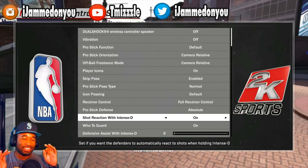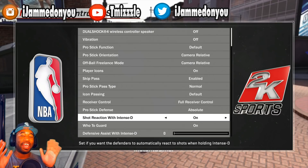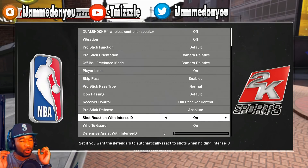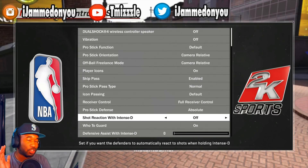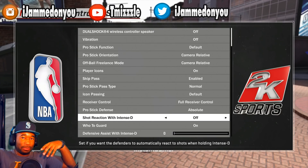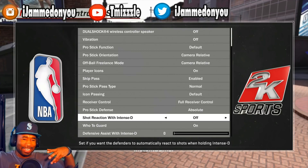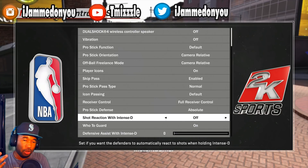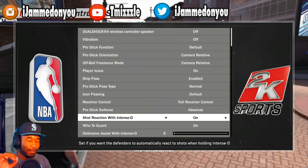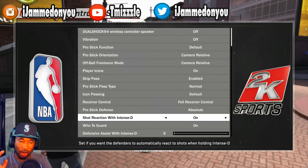You want to always have intense D shot reaction on, unless you're a center playing tools. If you're a center playing tools, you need to be able to crash the rebound, so you want intense D off - you don't want to be contesting when you should be running back for the rebound. But if you're playing threes and you're a center, keep it on because your guards can still get the rebound. If you're a guard, always have intense D on.